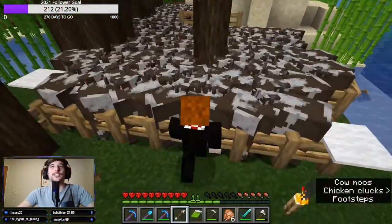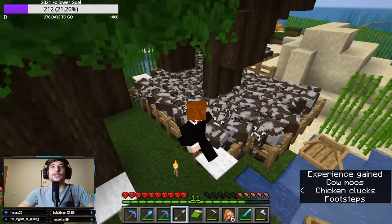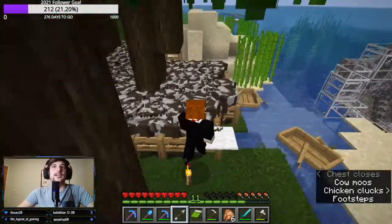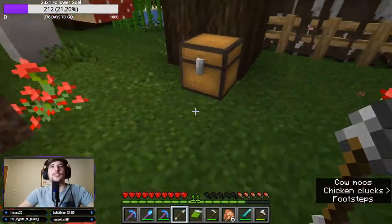Over here we have our cows. As you can see, they're fully stacked. I use them for their leather to get books and so on, for enchantments. I have a chest full of wheat and seeds to feed the animals, and as you can see I need to actually slay them. Maybe I must do that quickly.